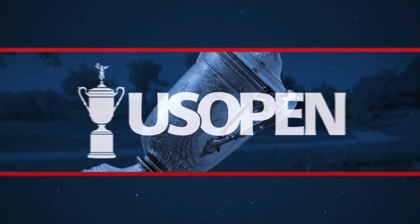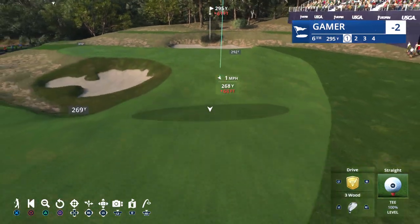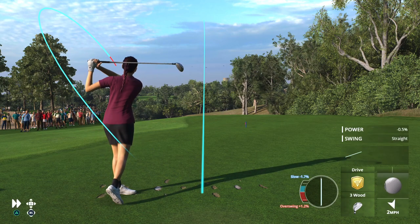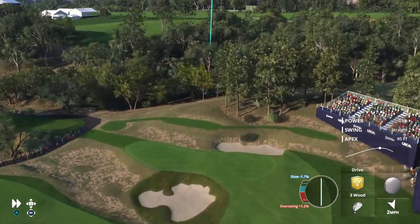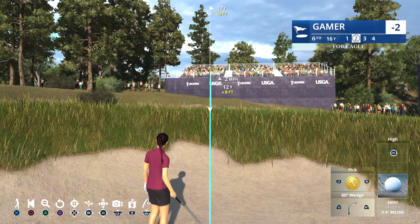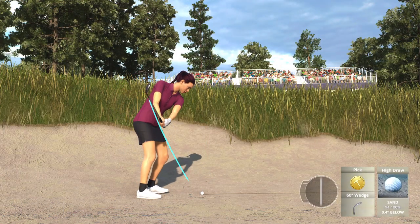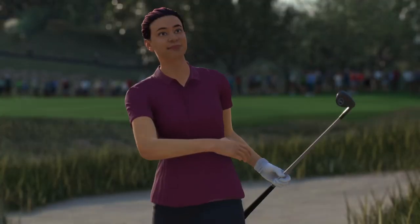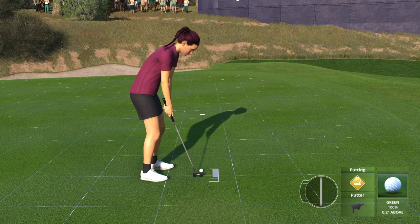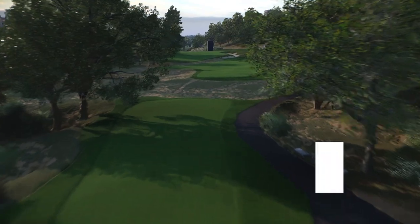It's believed that just about every great course in the world features one par four under 350 yards, allowing for multiple playing options. On the north course, it's this one — the sixth, checking in at just 325 yards, one of the great risk-reward holes on the course. Long hitters can have a go at the green, but doing so brings in all manner of obstacles. Not exactly what you're hoping for, but safely on the putting surface with birdie still in play. That one all the way in — it's a birdie. Push that score to three under for the round.